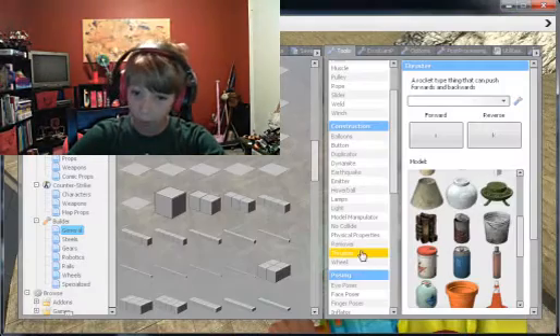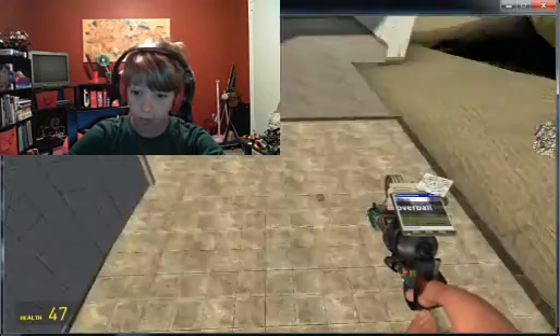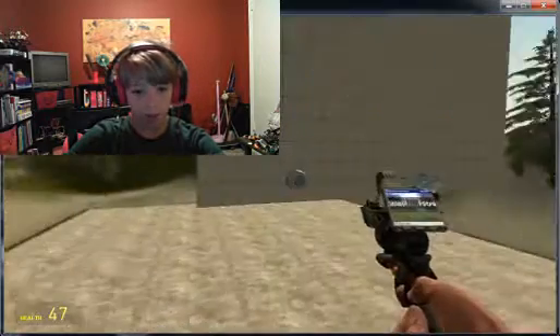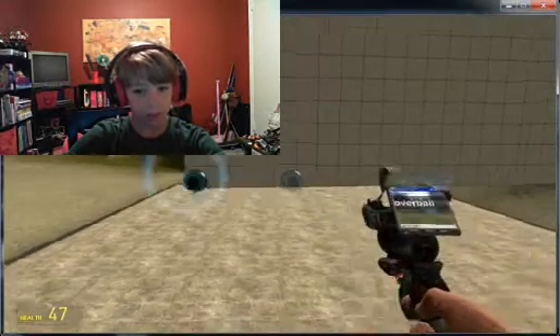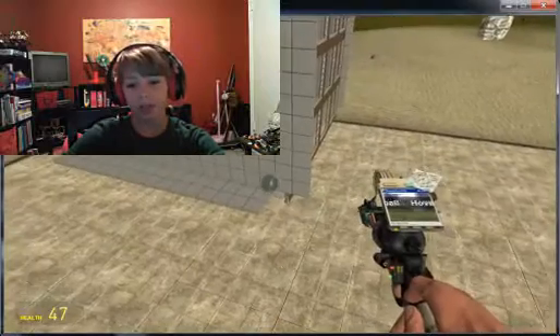And now for the part that we're gonna need — the hover balls. These ball-maker-creations hover off the ground. Put one right there, and you gotta make them even. You gotta remember that. Even is the key to making spaceships.